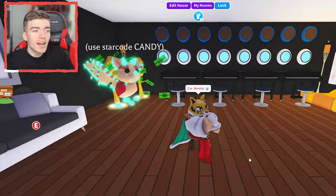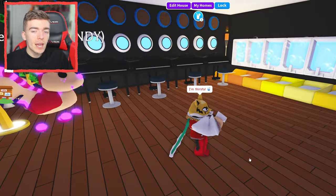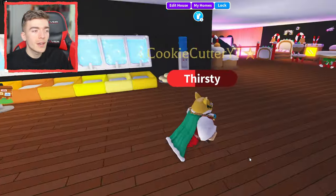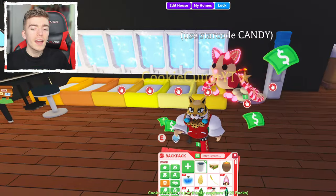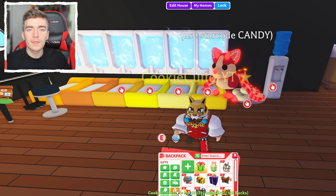For example, it literally says I am thirsty right now, which means I'm going to be getting bucks for myself at the same time as I age up my pet. Now let me show you the second tip, which is teleporting to areas.